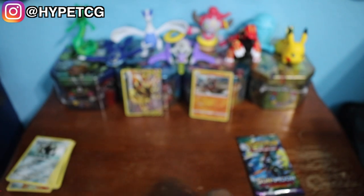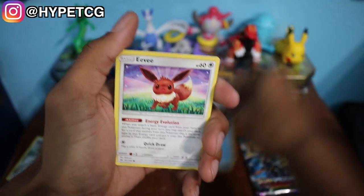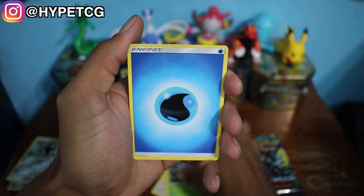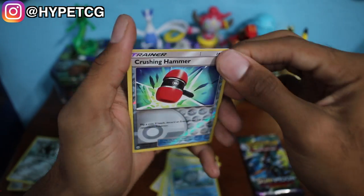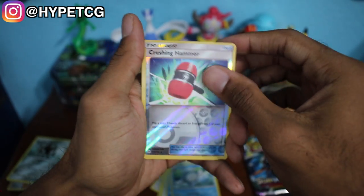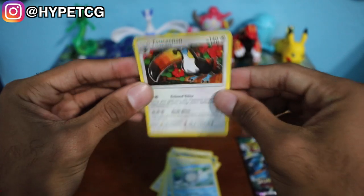Moving on to the next pack, which is the Sun and Moon base set pack with the Decidueye on the front. Here we go — we have a Psyduck, an Eevee, a Pikipek, an Alolan Meowth, a Grubbin, a Water Energy, a Timer Ball, a Brionne, a Poliwhirl, and we have a Crushing Hammer reverse holo. I'm actually going to put this to the side even though it's an uncommon, and we have a Toucannon non-holo rare.